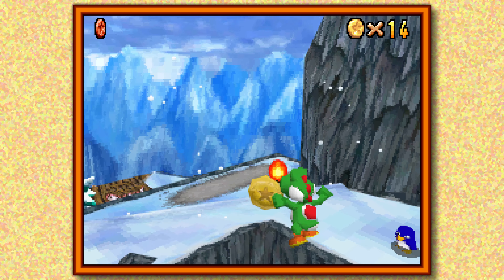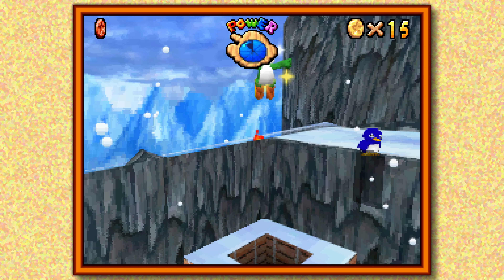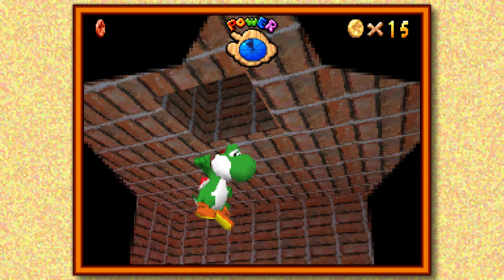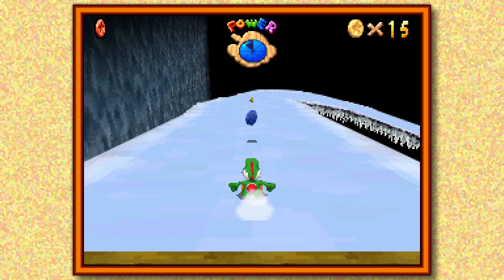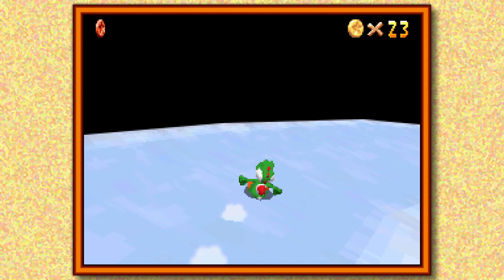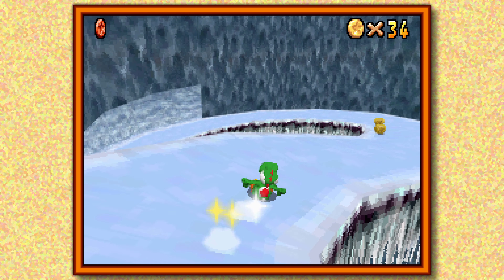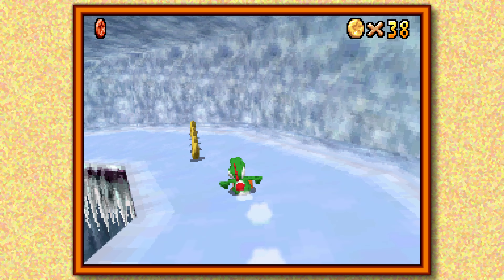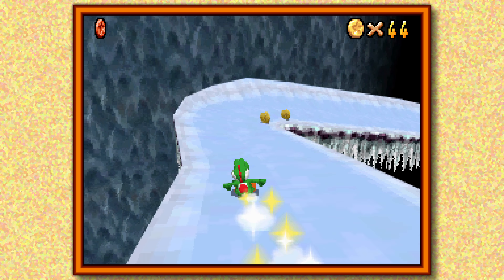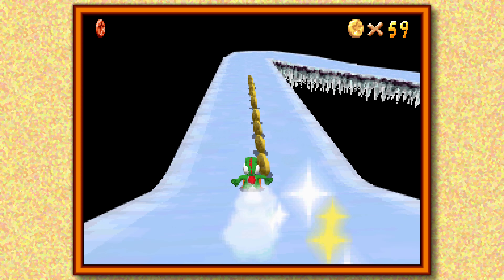You might be wondering: well, if we can unlock Mario, why aren't you playing as him right now? There's a good reason for that — there are some stars in Cool Cool Mountain that we cannot get without playing as Yoshi. So before we unlock Mario and play as him for a long period of time, I'm just going to take care of that real quick. When you throw eggs at a wall it counts as beating that enemy and you get the coins they would have dropped.